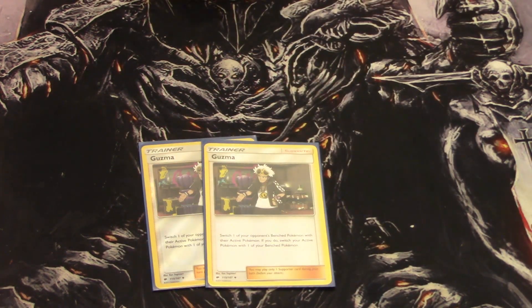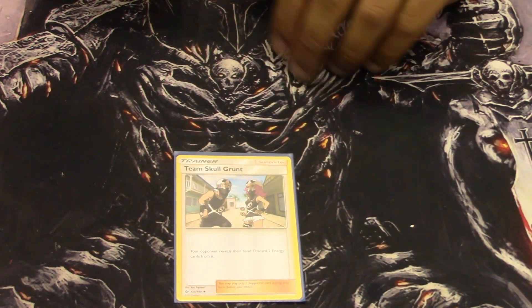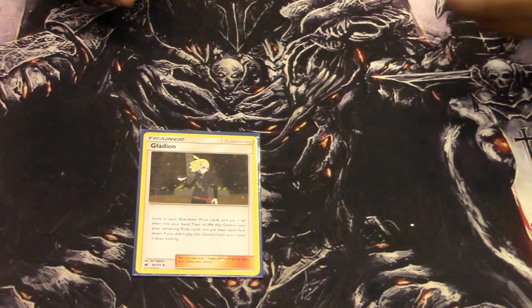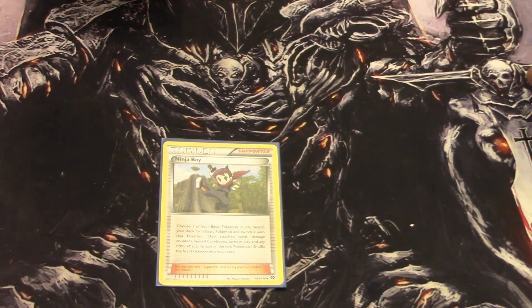Two Guzma just to stall out my opponent. Then a few one-offs here: Team Skull Grunt to discard energy from your opponent's hand so they can't hold on to it. Skyla just to search out any trainer from your deck. Gladion — maybe there are cards that you prized, and being a stall deck you don't take any prizes, so being able to go in there and get something you need is really helpful. And Ninja Boy — when your opponent does lots of damage and you just can't stop them, especially with GX Pokemon, you simply Ninja Boy into a Hoopa. Stalls them for a few turns. Or vice versa: put a Hoopa up, they start powering up non-GXs, then Ninja Boy into a Wailord.